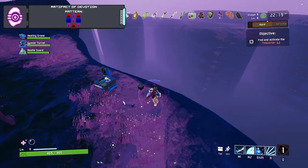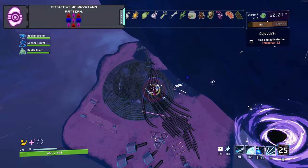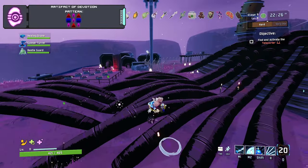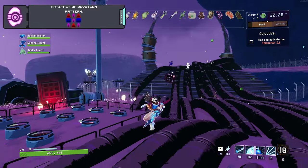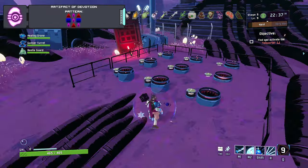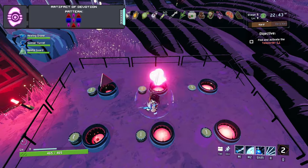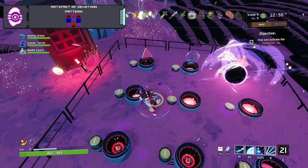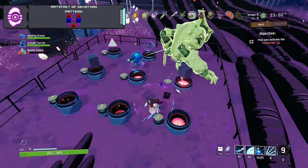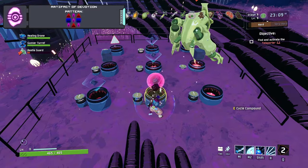Sometimes this hole is open, sometimes it's closed — it doesn't matter either way, because you can just hop off the side of the map and get down to where you need to be just fine. Once you've jumped down, you're going to see all this machinery hooked up to a giant teleporter with nine slots that you can interact with, making four different shapes appear. The pattern you need to input for the Artifact of Devotion is: pyramid, diamond, pyramid, cube, diamond, cube, diamond, pyramid, diamond.